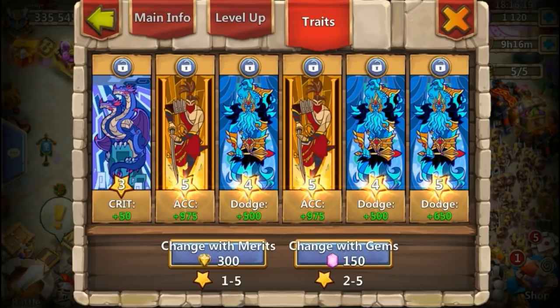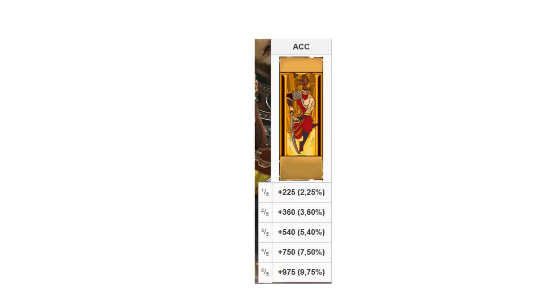Lastly, you can always increase accuracy by placing accuracy traits on your heroes. Level 1 traits give 2.25%, level 2 gives 3.6%, level 3 gives 5.4%, level 4 gives 7.5%, and a level 5 trait gives you 9.75%.